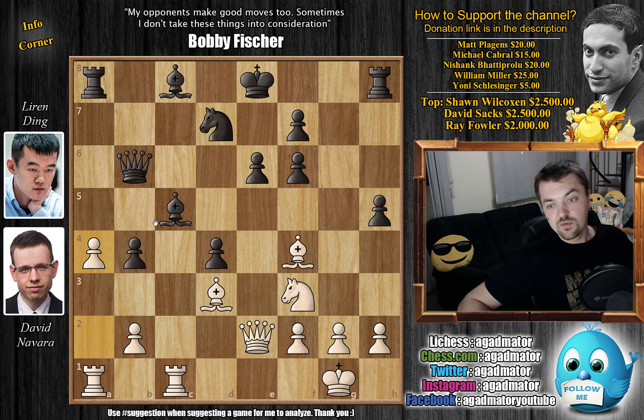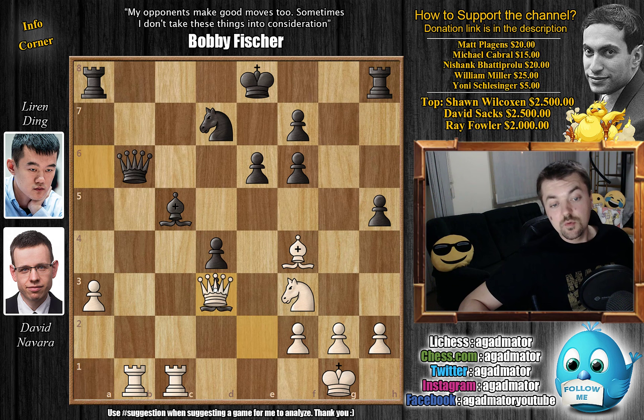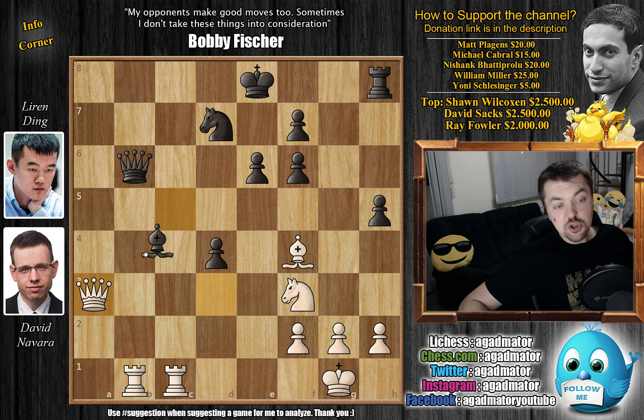Ding goes b captures on a3 en passant, b captures on a3, and now bishop to a6 — a nice developing move offering a lot of trades. Rook a8 to b1 attacks Ding's queen on b6, and we go into a lot of crazy trades: bishop captures on d3, queen captures on d3, and here most likely the moment where Ding should have gone queen to c6 — but rather he goes rook captures on a3. Queen captures on a3, grabbing the rook, bishop captures on a3 grabbing the queen, and now rook captures on b6. Then bishop captures on c1 — so Navara, what do you play here with the white pieces?